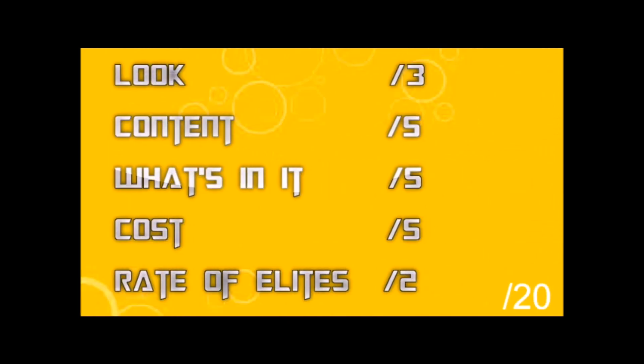Last time I had a rubric with: look, content, what's in it, cost, and rate of elites. Look was out of three; content, what's in it, and cost were out of five; and rate of elites was out of two. Before the first episode I told you guys about this series and asked for feedback on what to put on the rubric. I took your great feedback, combined it with my general ideas, and built this rubric — everything out of 20.